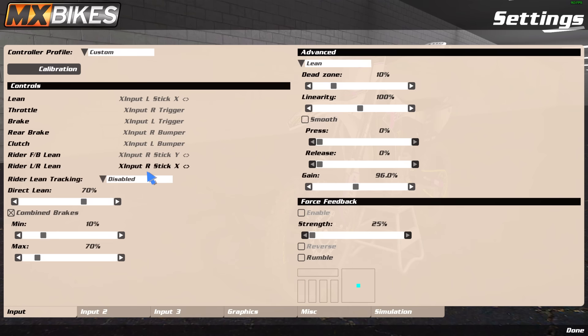First, with the input settings, you can see all my binds here. Lean is left stick, throttle is right trigger, brake is left trigger, rear brake is right bumper — that's for brake tapping and stuff. Clutch is left bumper. I have lean on both sticks — left and right — though some people only run forward/back and skip left/right lean, especially folks coming from sim games.